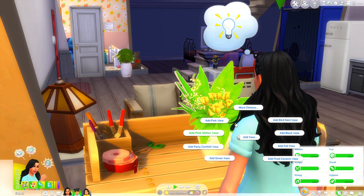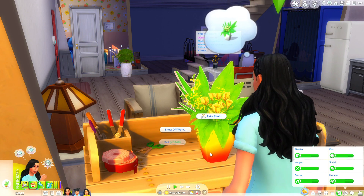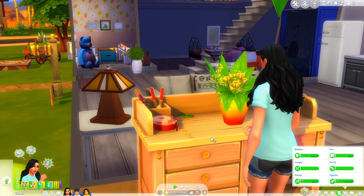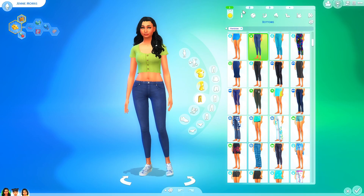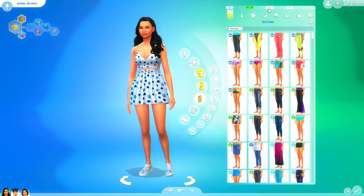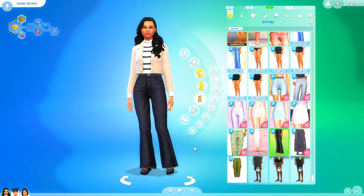We need a vase - like maybe a summer vase. Let's admire your new possession that you made and put in your inventory. We're gonna pop into CAS so you can see a couple new outfits for her. We have her normal everyday outfits that we've had, and this is her new one - she's getting a little bit more professional. Still nothing crazy but jackets aren't super cheap.